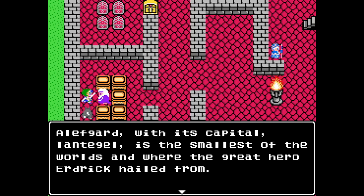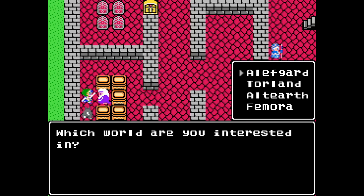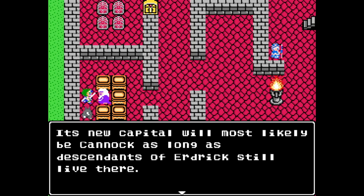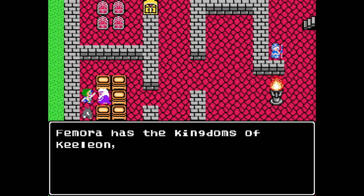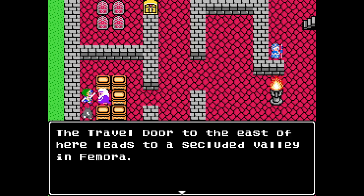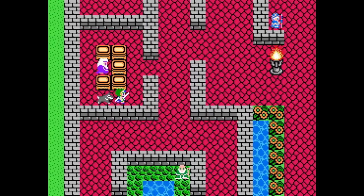Alephgard, with its capital Tentacle, is the smallest of the worlds and where the great hero Erdrick hailed from. It's somewhat of a simple place. Torlin is Dragon Warrior II, I think, right? 'That is where Moonbrook once stood. Its new capital will most likely be Kanak, as long as the descendants of Erdrick still live there.' What in the hell is Famora? Is Famora where Dragon Warrior IV is from? Famora is the kingdoms Cileon, Berlin, Santim, and Endor its capital. The travel door to the east of here leads to Suclum Valley in Famora.